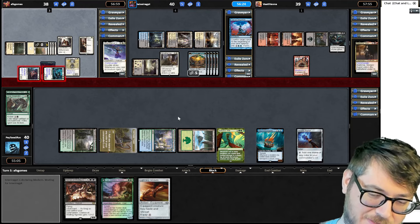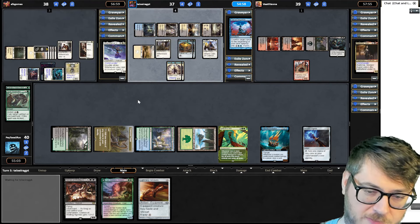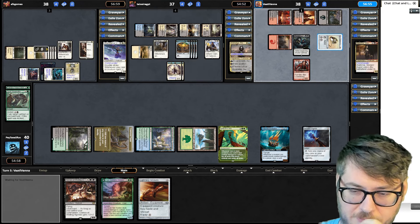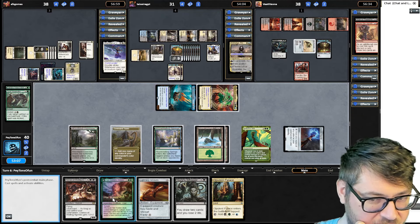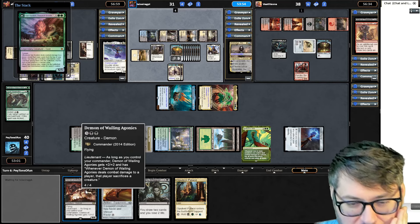Then he goes and hits this guy over here anyway. The whole beginning is nice — he gets two blockers. Whenever a planeswalker comes down, he gets to put an extra loyalty counter on his planeswalkers. That wouldn't be a bad thing to copy if I had my Schema Thief. I suspect a board wipe's coming, so the Odurr is nice. I could go Demon of the Wailing Agonies instead, but I don't want to get blown out too badly.